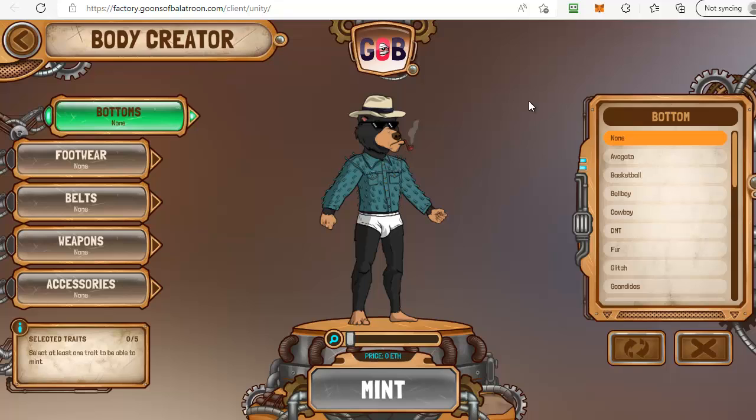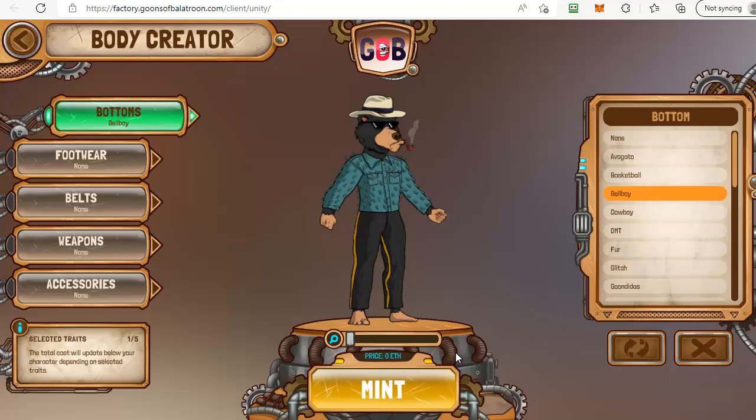You've got five traits available for your goon body: bottoms, footwear, belts, weapons, and accessories. It'll tell you how many you've selected in the bottom left corner and whether any are going to cost you extra money, so pay attention to the price. There are lots of options available within each trait and most of them are free. For instance, if I choose bellboy, that's free to mint — not adding any extra cost, and you can complete the full mint without paying anything extra.